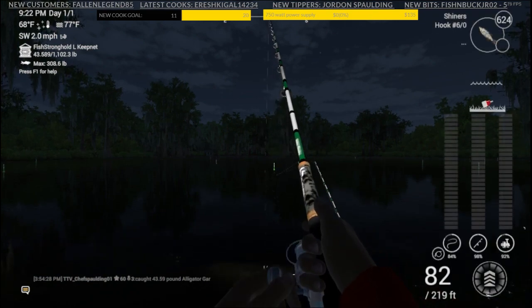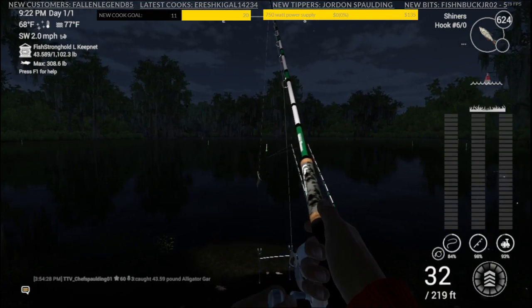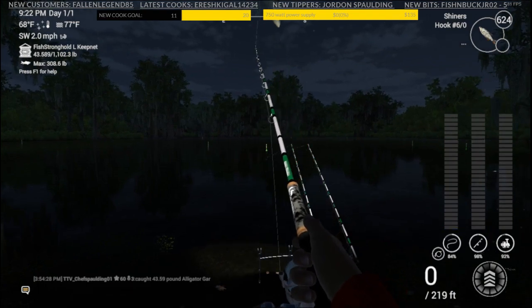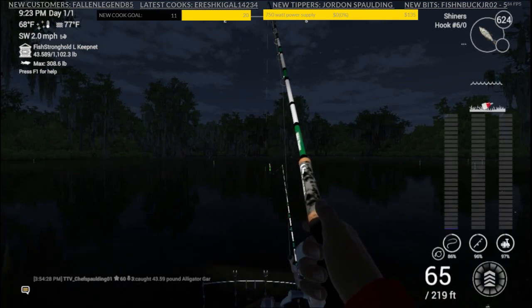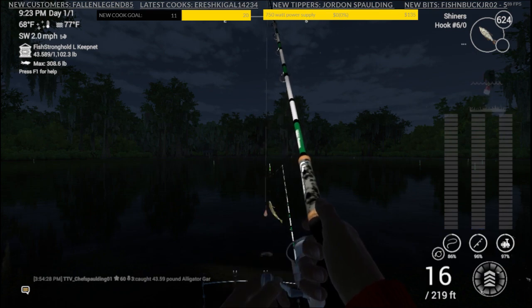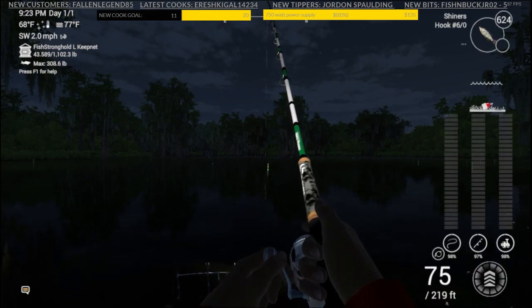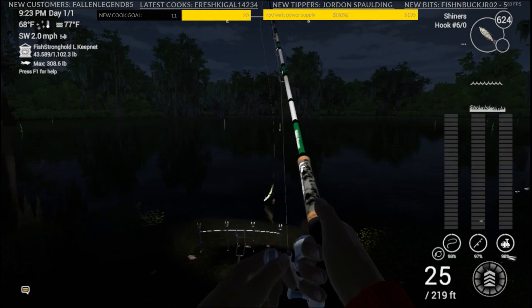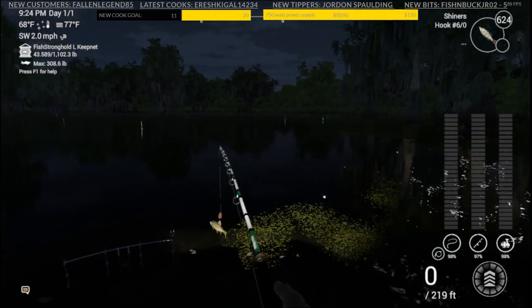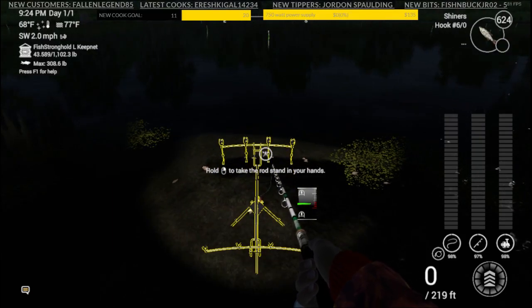Bring everything in and head over to the next spot. If you spawn in the bottom right section, I'll show you on the map as soon as we get these in — where I'm at, where I'm pointed, and why I fish here. It's actually in between two catfish holes. I have another video on my YouTube about the two catfish holes over here. You can catch the blue cats, channel cats, and flatheads.